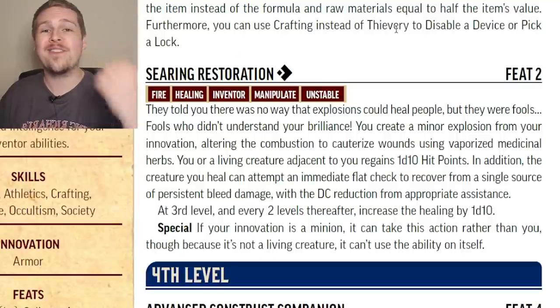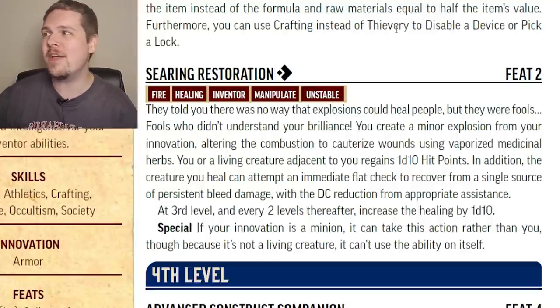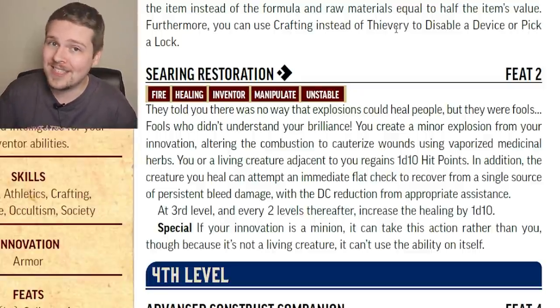For Searing Restoration, if you have a Construct as your innovation, it can heal someone adjacent to itself, but it cannot heal itself with this action. Also, it's unstable — be careful.